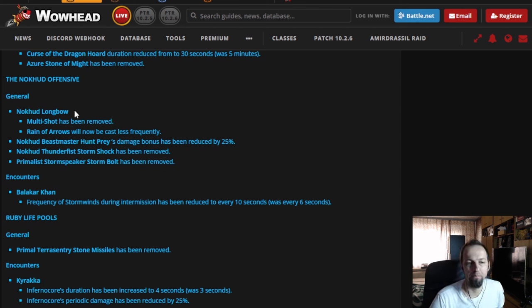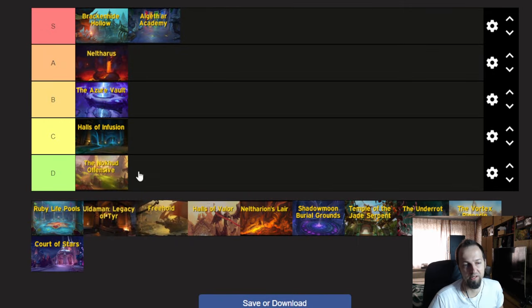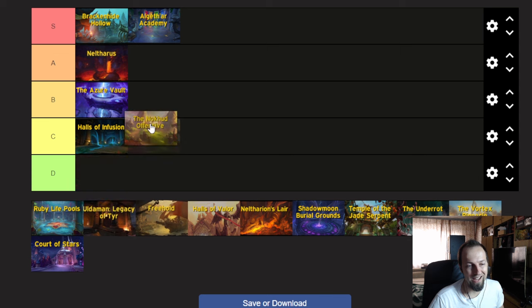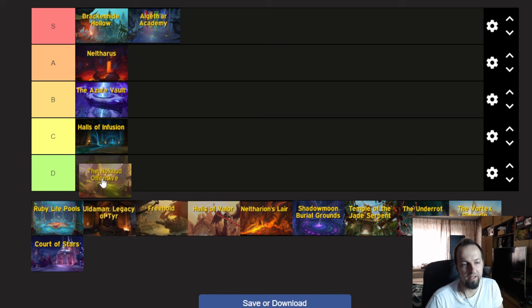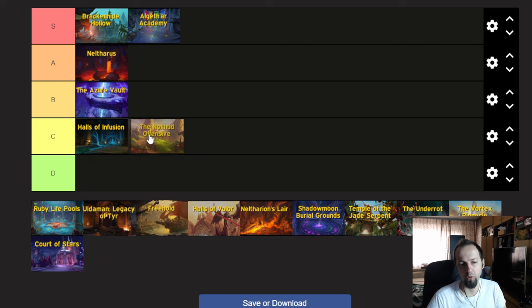This was one of the most unpleasant places to endure during Season 1 and I don't think that's going to change a lot. Personally, I'm going to put this into D. It's not the most difficult dungeon, but just the design of it, everything that happens inside, and the duration. It's between C and D, but comparing it to Halls of Infusion — Halls of Infusion was probably worse before, but with the changes it's definitely going to be better. So Nokhud goes into D tier.